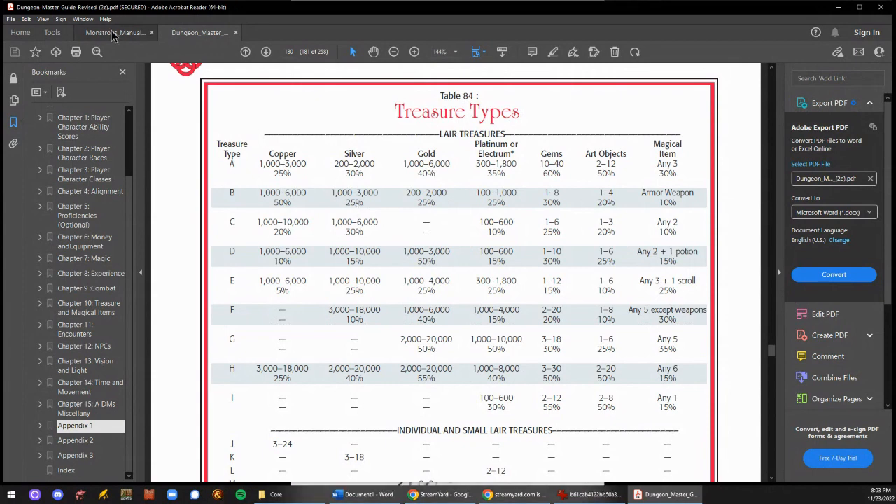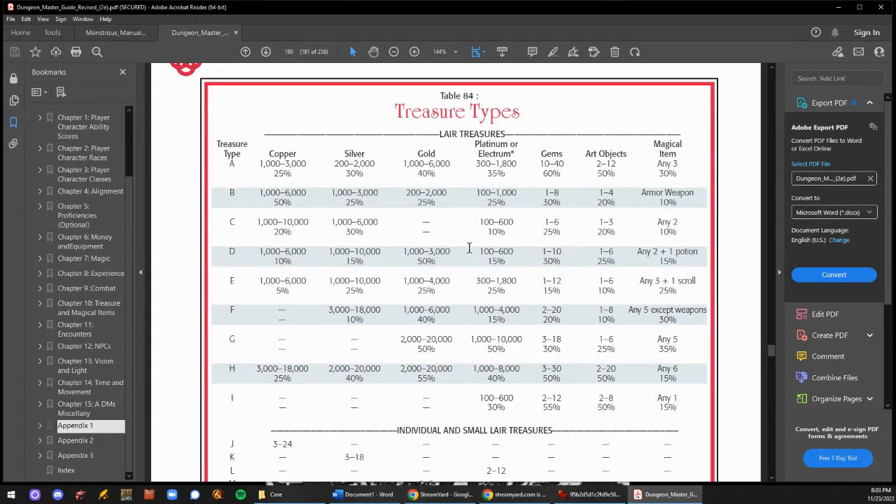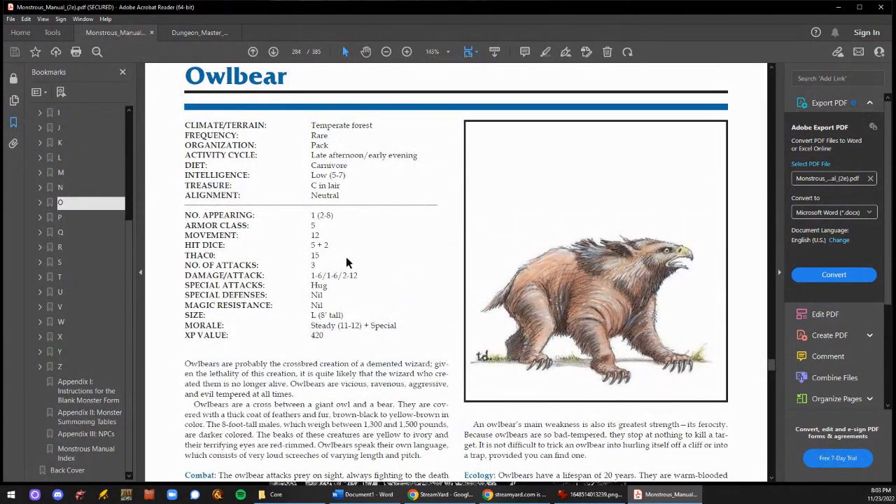Now what makes more sense — to beat the crap out of this owlbear and take his stuff, or to just take the owlbear's stuff? The owlbear isn't smart; it has an intelligence of five to seven. You lure him out, do the old breadcrumb trail, sneak into his lair, and take his stuff. It's like Conan the Barbarian — the first movie where they had to get the gem from that sleeping snake. They didn't want to fight the snake; they wanted the gem. That's what you're looking at in old school.